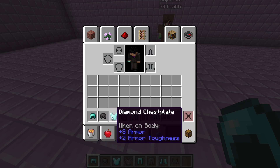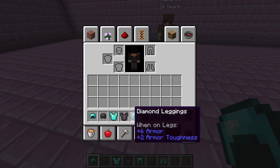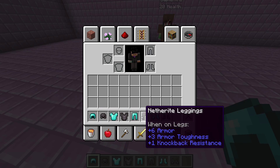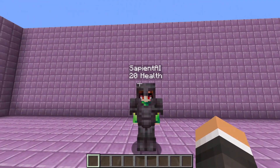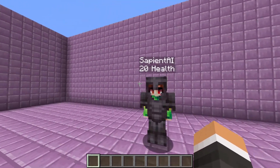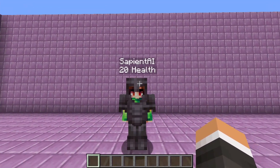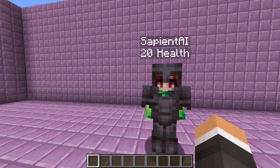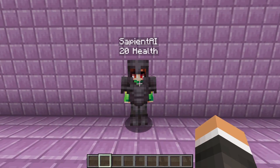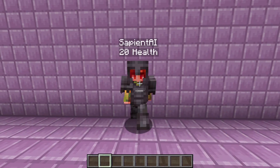Armor toughness — the stat only provided by diamond and netherite — reduces the percentage change in armor point damage reduction as damage goes up. So the higher your armor toughness, the more your armor protects you against stronger attacks. With the maximum 20 armor points, armor can reduce damage by up to slightly less than 80%, as each armor point provides 4% maximum damage reduction. The more armor toughness you have, the higher that percent will be against stronger opponents.